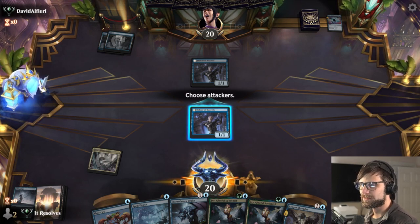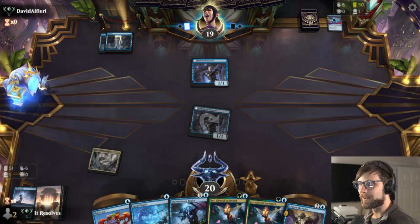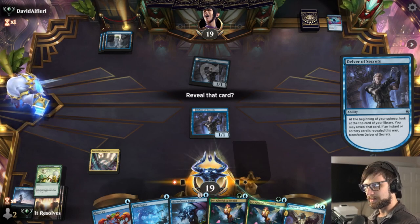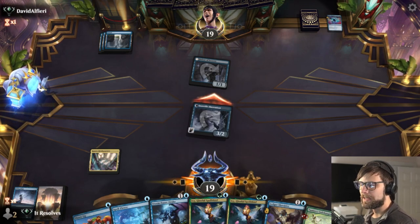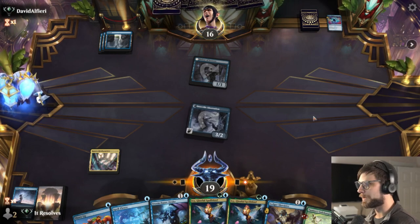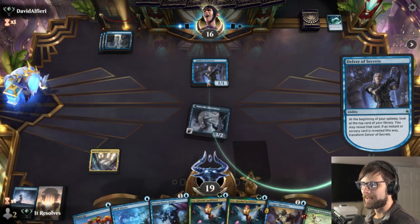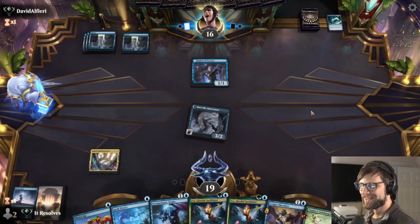Do we trade Delvers? They didn't take it — I didn't think so, I was calling the bluff a little bit there. They did not get an instant or sorcery off the top, which is interesting, but they still have lands and we do not, which is unfortunate. We have Spell Pierce and some ways of protecting, so basically we're just going to have to hope we go all the way with specifically this. I do expect they'll flip their Delver eventually, but so far they haven't had much luck. I would love to play Ivy.